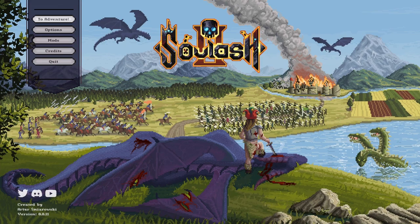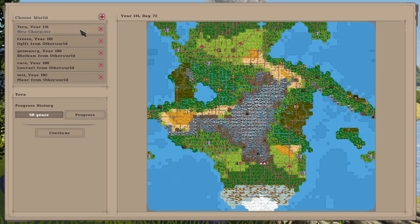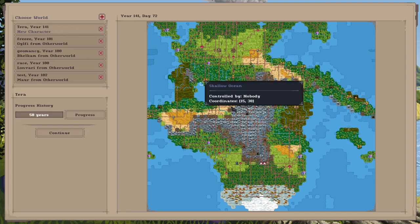Hello guys, welcome back to another Soul Ash 2 playthrough. Today we're going to be attempting the thievery skill — we're going to try and master it and attempt to loot all the villages around us, steal all their gold and resources. Let's get straight into it. I'm starting in a world I've already played in — I got to level 48 storm throwing but died to a hard POI, which is really annoying.